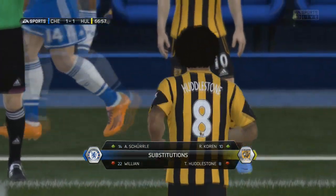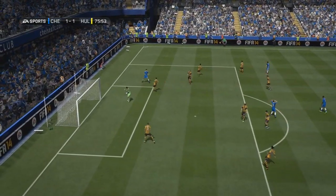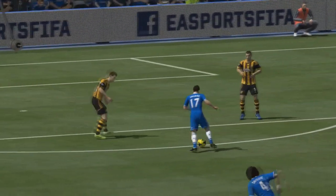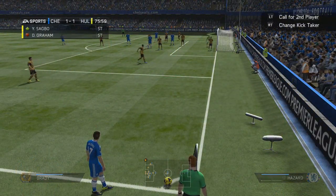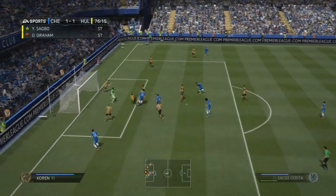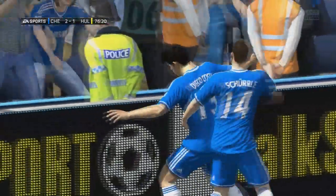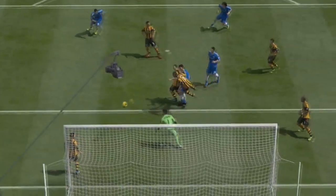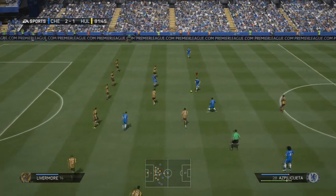I made a change — brought in Andre Schürrle for his competitive debut, with Willian going off. I wanted a bit of extra freshness and pace on the outside. Hazard then has a lovely shot well saved again by McGregor, who's keeping Hull in the game. But there was nothing he could do from the follow-up corner. Hazard takes the corner and whips the ball in, up goes Diego Costa. The defender on the line seemed worried about a handball call and tried to nudge it with his hip, but he missed and the ball ends up in the back of the net. We take a 2-1 lead.